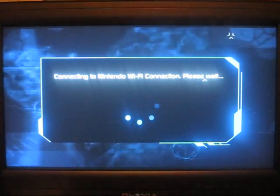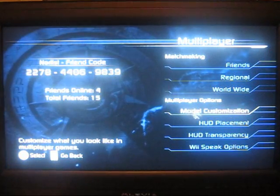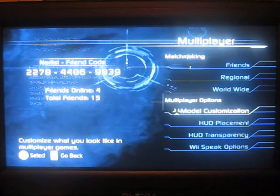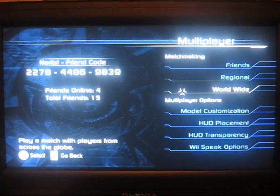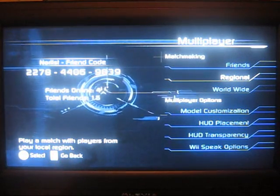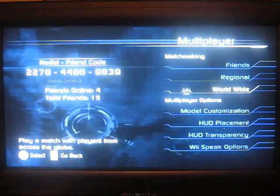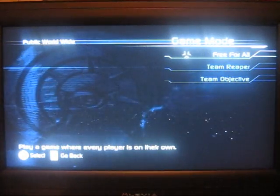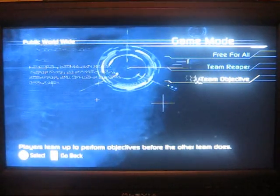Multiplayer options include customizing your character, HUD placement, HUD transparency, and Wii Speak options. It has your friend code listed at the top left-hand corner, with how many friends you have online and your total friend count. Clicking Matchmaking Worldwide gives you Free-for-All, Team Reaper, or Team Objective. Free-for-all is everybody pitted against each other. Team Reaper is two teams battling it out. Team Objective is something like Capture the Flag or Last Man Standing with two teams.